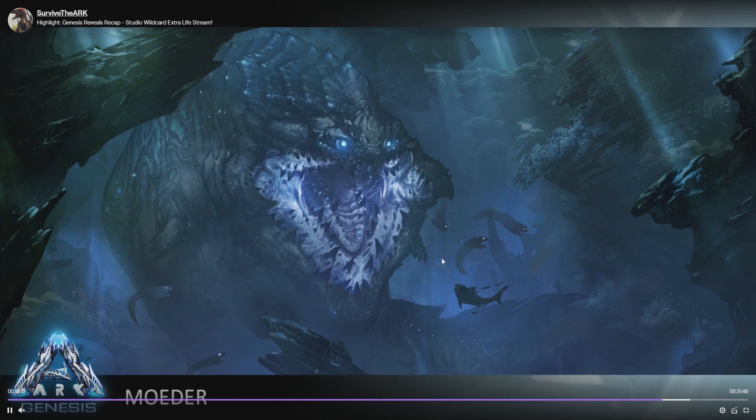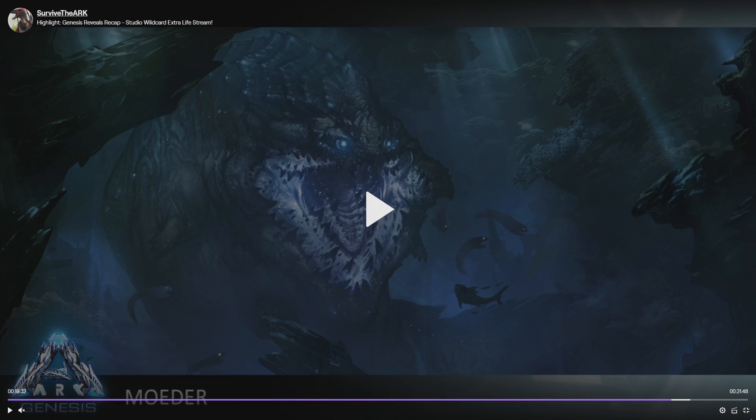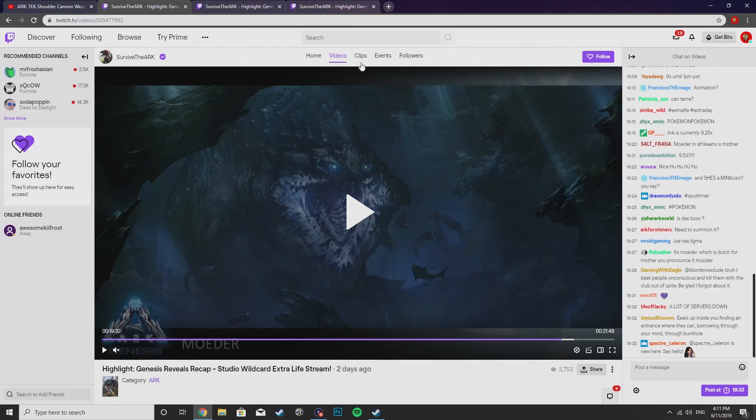She does have the power to call in smaller eel-like minions. You can see these guys swimming around here and she is very bioluminescent, so it's going to be a fantastic look and fight in terms of colors and lights. But look at her mouth — it is terrifying. She's going to be one of the sub-bosses.